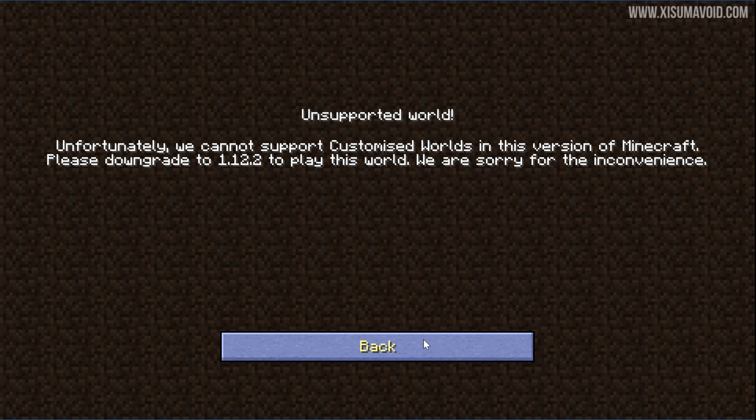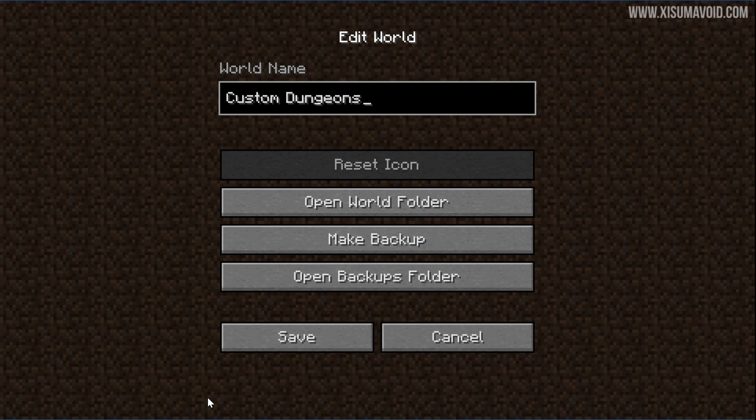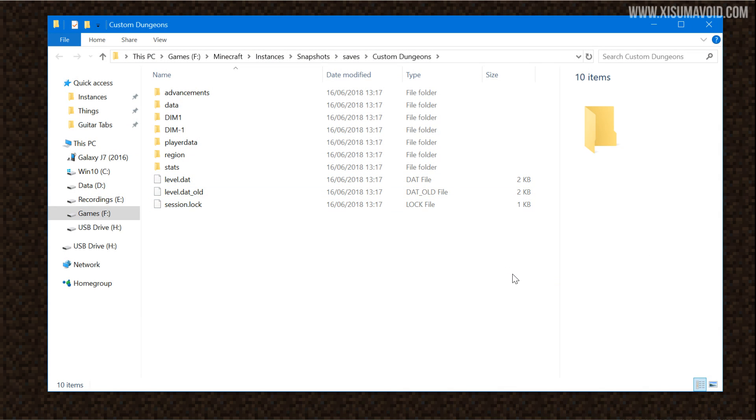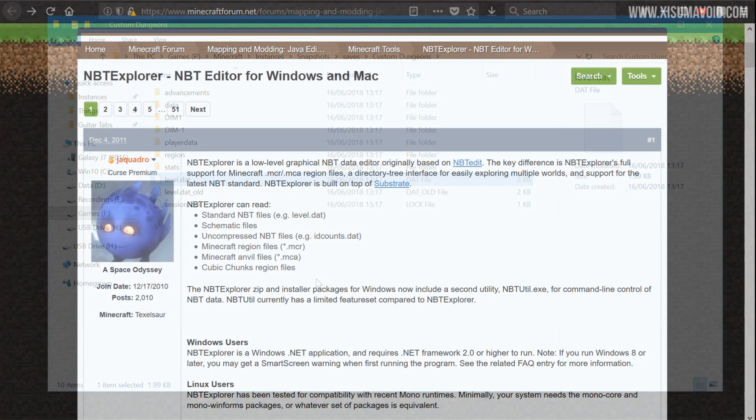We are now back in Minecraft 1.13 and obviously we are not going to be able to open either of these worlds — we get the error message, and that's fine. We're now going to use MBT Explorer to fix this. But first, there is a file we need to know about inside the world save. Click on the world, go to the bottom, click 'Edit', then click 'Open World Folder'. It will pop up the folder on your computer. Here you'll see 'level.dat' — that is the file we're going to edit. At the top you can see the file directory to where it's stored, so that will help you locate it in MBT Explorer.